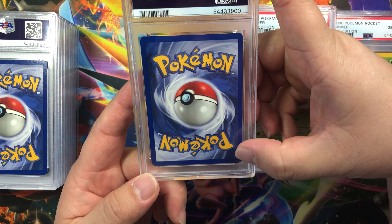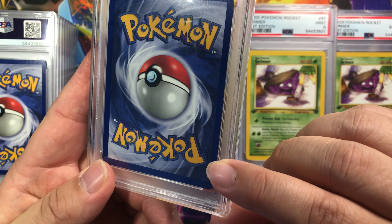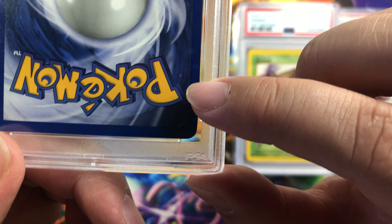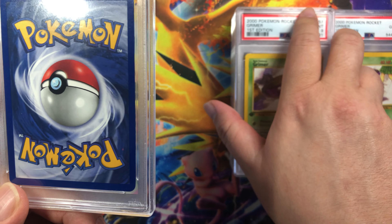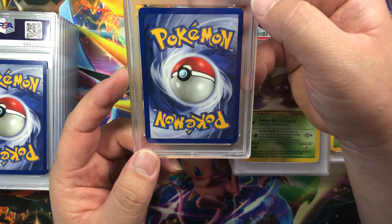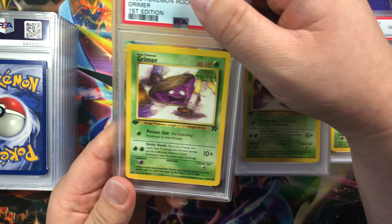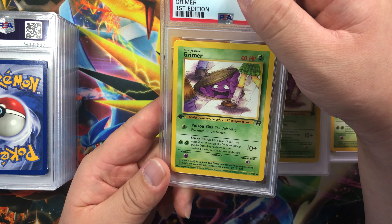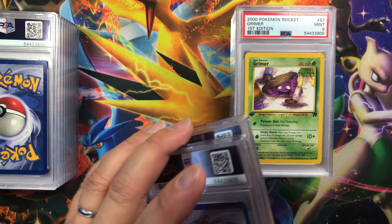Corners do have some white marks, edges do have whitening — and this has a pink dot on the print! That's so weird. Do the other cards have that? No. Centering is thicker on the left, thin on the right, little thicker on top. Another Grimer — thinner left, thick on the right, a little thicker on top. Should be a mint 9. Let's see — mint 9. Does that pink mark show up? Huh.